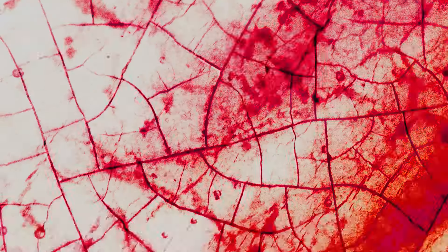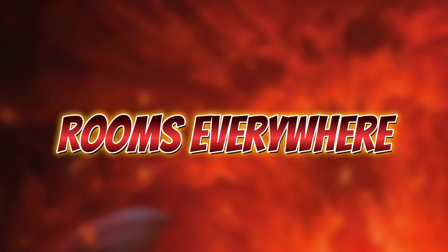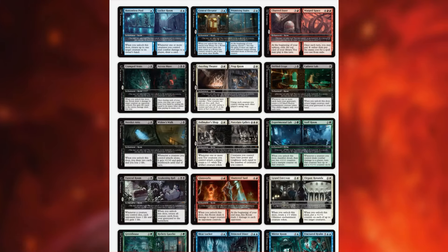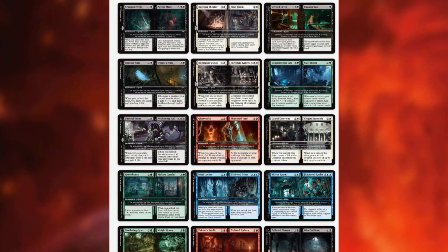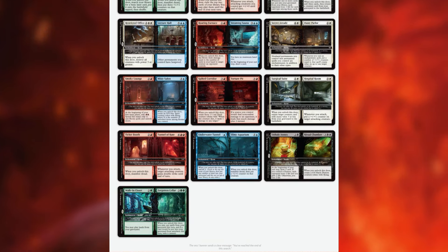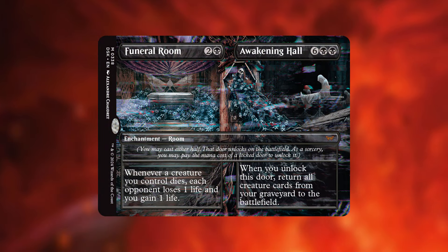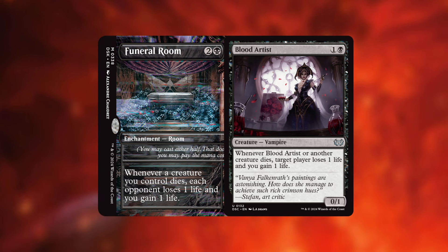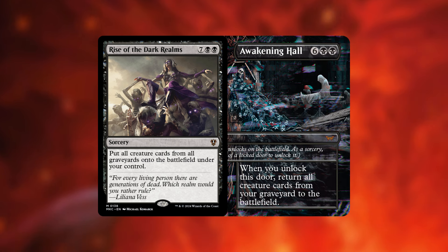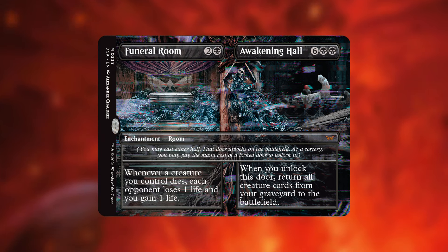There was a huge emphasis on enchantments and the new mechanic, Room. It's an interesting mechanic — if you have it on the battlefield you don't really know which side is unlocked unless you have some way to track it. Some of them are okay, some are quite powerful. I'm going to mention three of my favorites. My personal favorite is Funeral Room and Awakening Hall — it has a great Blood Artist effect. For the Funeral Room, at a cost of two and a black, whenever a creature you control dies each opponent loses one life and you gain one life. If you switch to the Awakening Hall mode, whenever you unlock the door, return all creature cards from your graveyard to the battlefield.